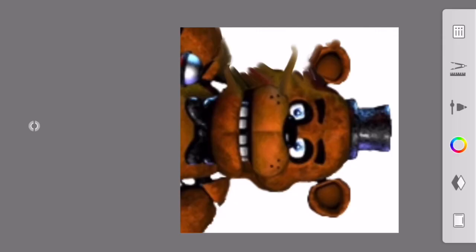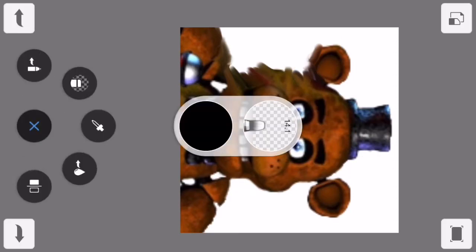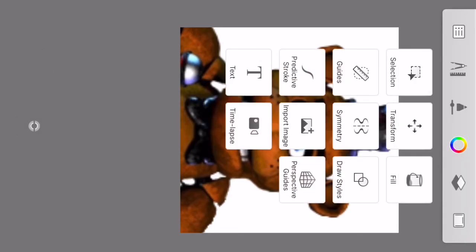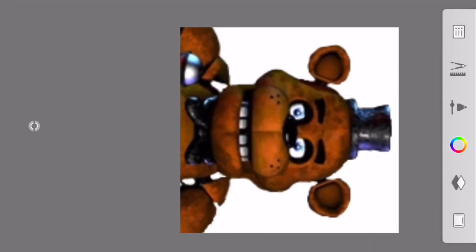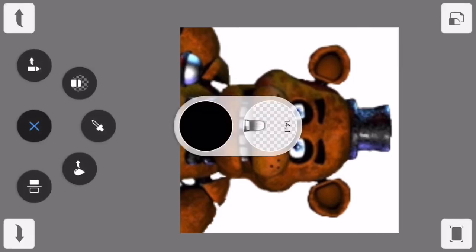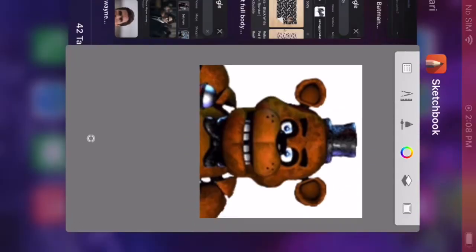I'm just waiting to come off. And as you can see, I'm doing a little all-time thing, and then you just save it. And then to undo it, you need to click the left arrow to get rid of that thing.